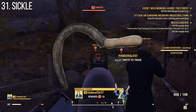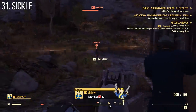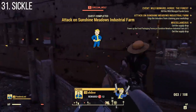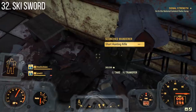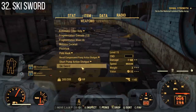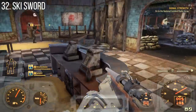The sickle is another melee weapon you've probably seen on scorched chasing after you — it gives the communists some presence in Fallout 76. Even cooler is the new ski sword, another one teased in the past. I found it in my gameplay yesterday — I couldn't use it yet — but it's literally a ski turned into a sword, and that's just cool.